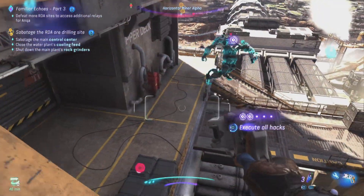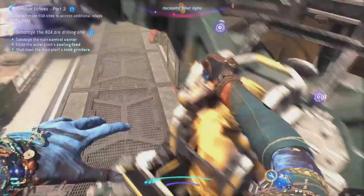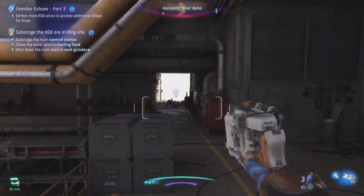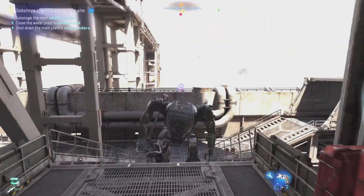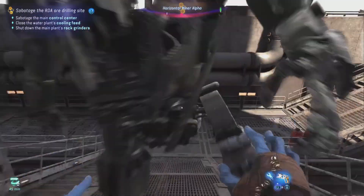Using the SID hacking tool is great if there are two or more AMPs that are too close to kill without the other being alerted. If you hack them and store the hack, once you're ready you can trigger it and it'll last long enough for you to kill both AMPs before the hack wears off, which is perfect for any tricky situation.